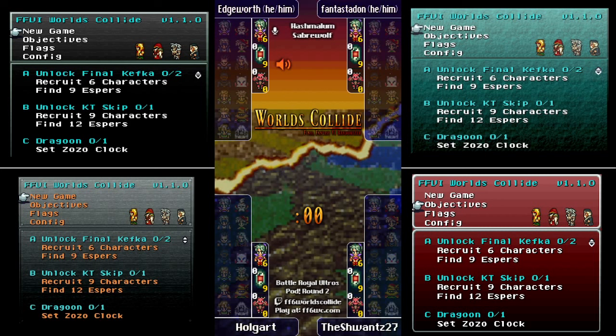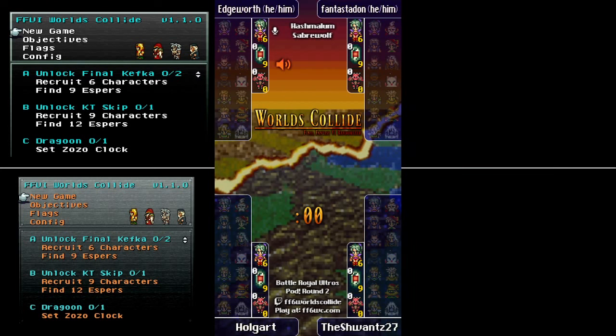This battle royale is a celebration of the full version 1.1 of the game. There are special modifiers added throughout — it's not just getting characters and espers, there are little quirks and twists along the way. The big change from 0.9 to 1.0 is that the eight sword techs are now an objective — you don't get it automatically for doing the dream, but for this battle royale the objective is just to finish the dream.